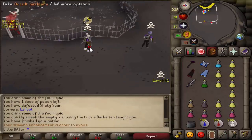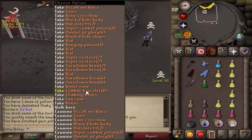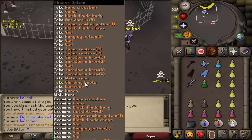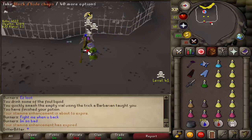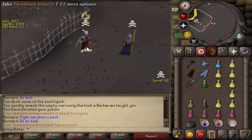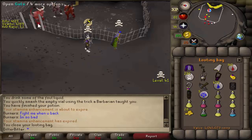That guy tanked a lot of hits! He had a combat bracelet — wait he had an occult too, what the hell? An occult and a combat bracelet, that's a weird combination. How much is that? One mil.